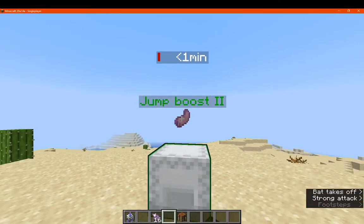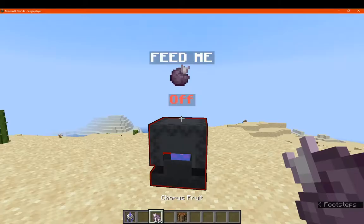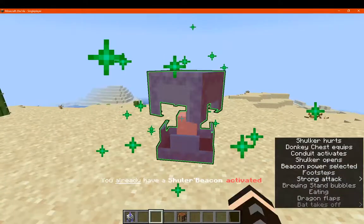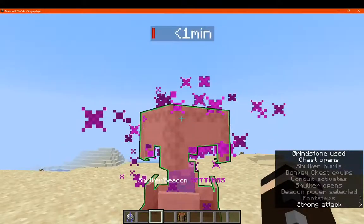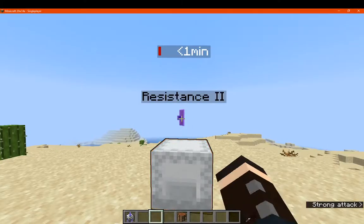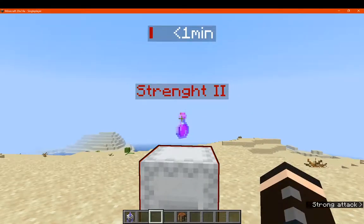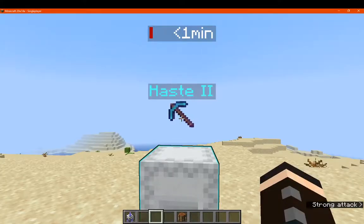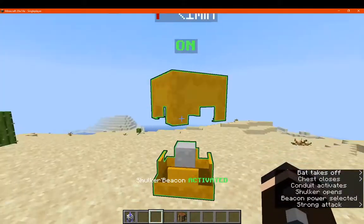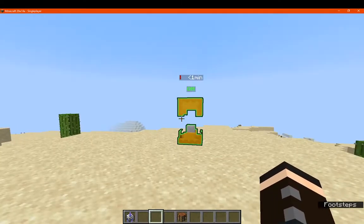We can swap between each of these options. Now it's hungry again because the buff is supposed to last about three minutes. So we'll just crouch — and I've got Haste 2, Speed 2, Resistance 2, and I'm just swapping between these to show what's possible: Jump Boost 2, Strength 2, and Haste 2 again. If you want to activate it and keep it consistent with a particular ability rather than selecting each time, it'll do that.